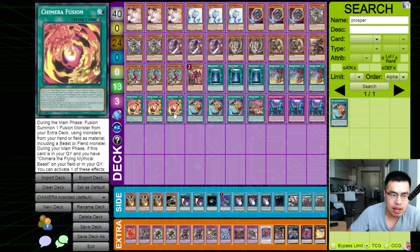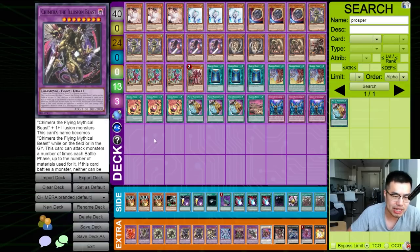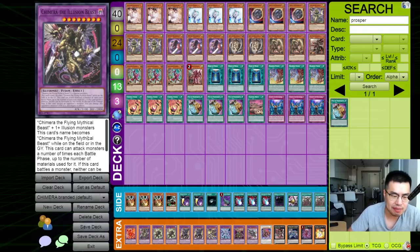This deck is really, really handy. Chimera Fusion is not once per turn for the actual fusion effect, so being able to fuse constantly into things like Guardian Chimera, reset it, and then on your opponent's turn go into Guardian Chimera or Magnum the Reliever. Potentially going into Chimera the Illusion Beast for OTKs — this card is actually just like Ninja Shadow Mosquito. How it works is you can attack a number of times equal to the number of fusions you used to make him, using Chimera the Flying Mythical Beast plus one or more illusion monsters.